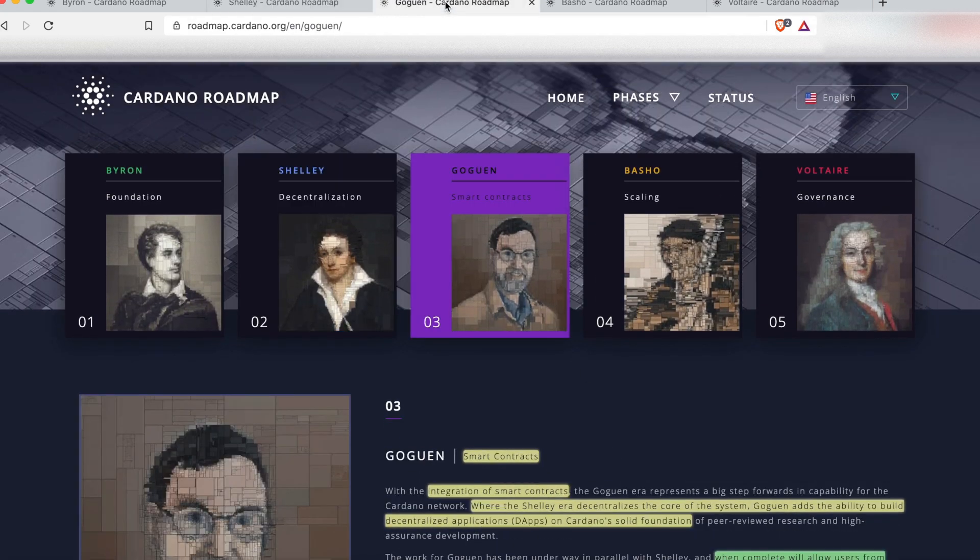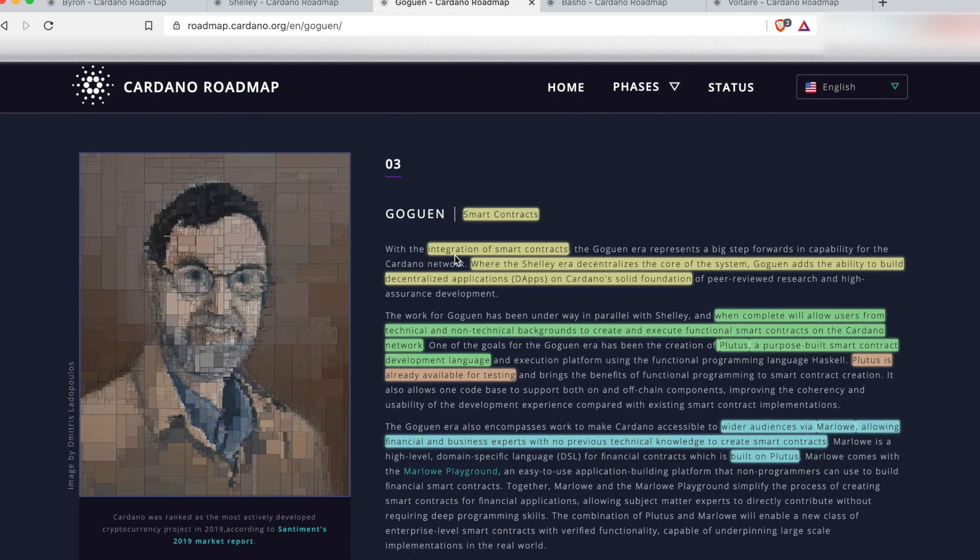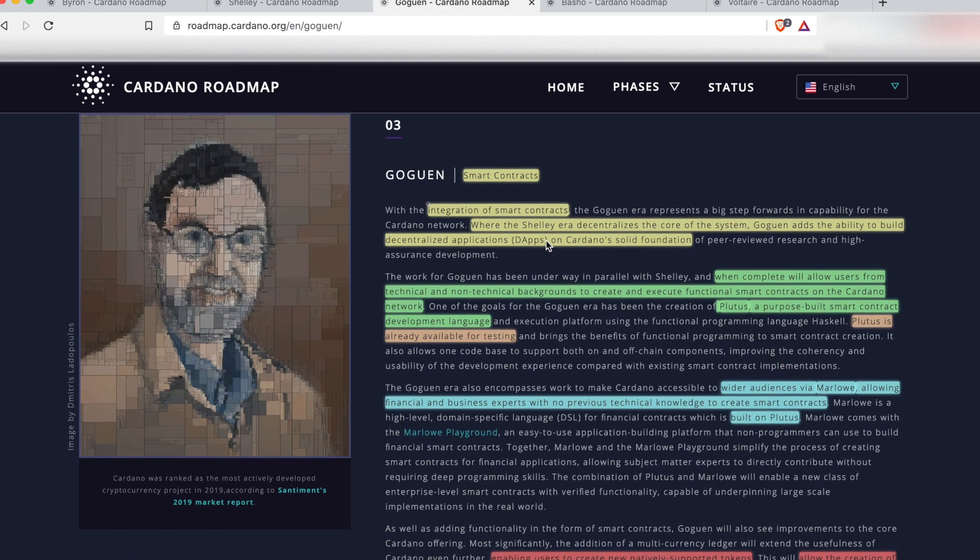Next let's take a look at Goguen, which is actually being developed in parallel right now. We haven't fully moved to Goguen yet, but we're starting to see releases coming out towards getting it fully transitioned. Goguen is all about smart contracts — the integration of smart contracts and the ability to build decentralized applications, or dApps, on Cardano's solid foundation.